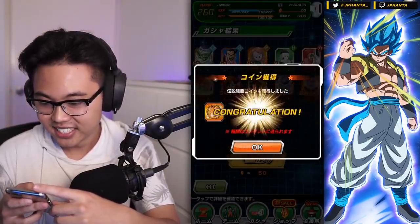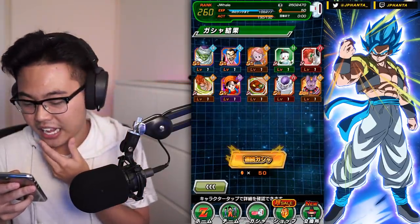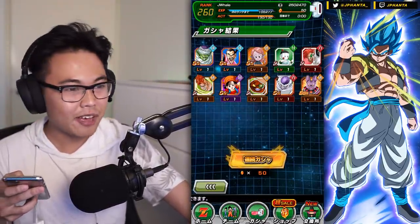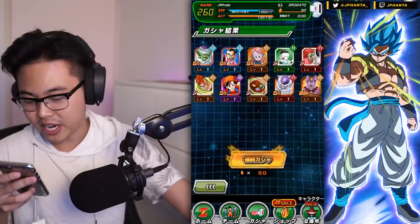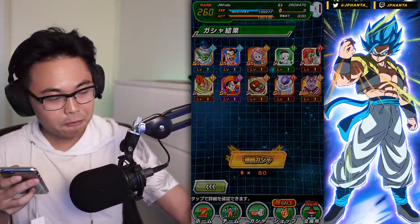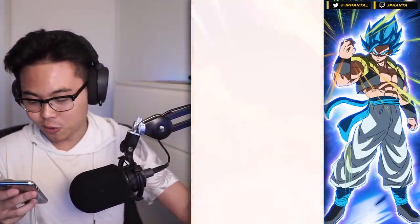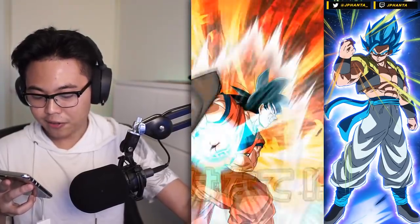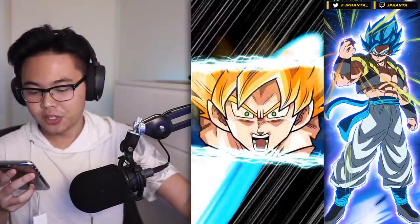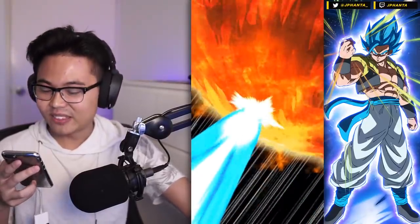This is the last multi, guys. Hopefully you're ready — I gave you enough time to open up your app if you have Android split screen. Here we go, last multi of the video. Krillin and Gohan — that does not equal a pair. Super Saiyan 3 at the end — no God, just Super Saiyan 3.